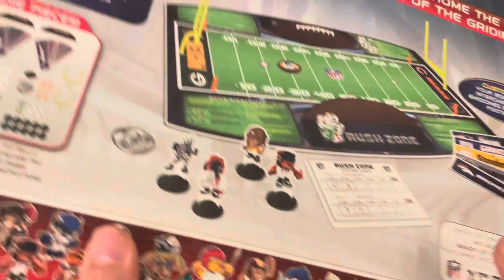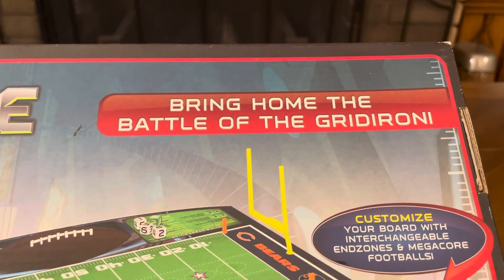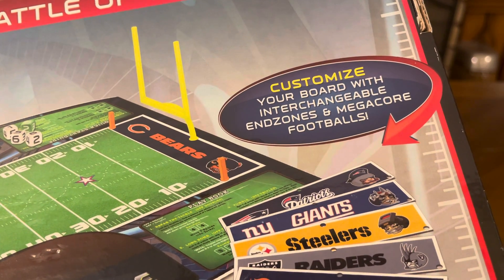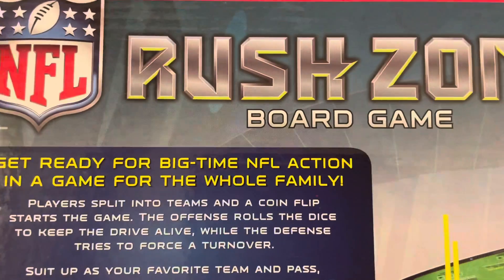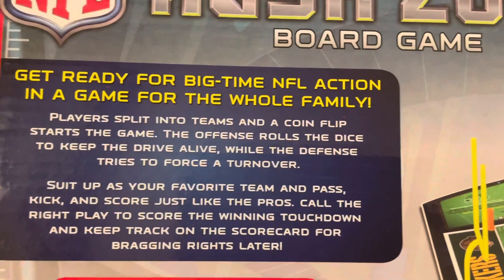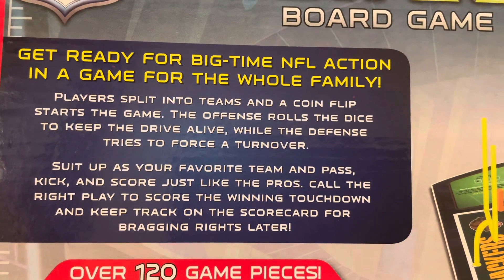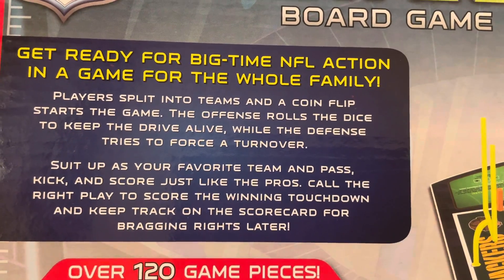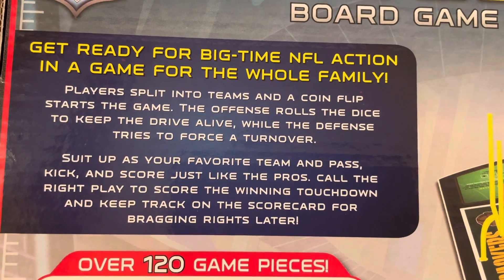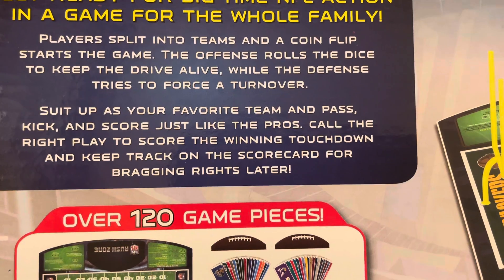Let's flip this over and see what it has to say. NFL Rush Zone board game: Bring Home the Battle of the Gridiron. Customize your board with interchangeable end zones and mega score footballs. Get ready for big-time NFL action in a game for the whole family. Players split into teams and a coin flip starts the game. The offense rolls the dice to keep the drive alive while the defense tries to force a turnover. Suit up as your favorite team — pass, kick, and score just like the pros.